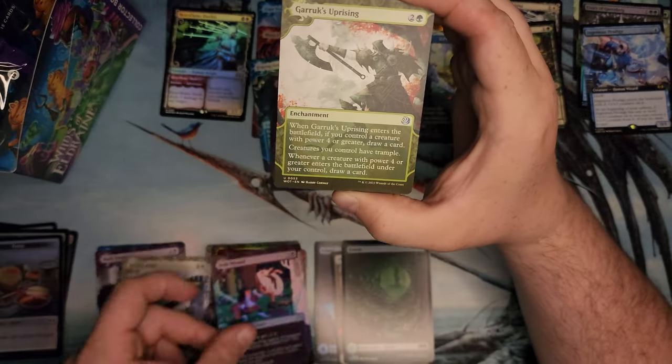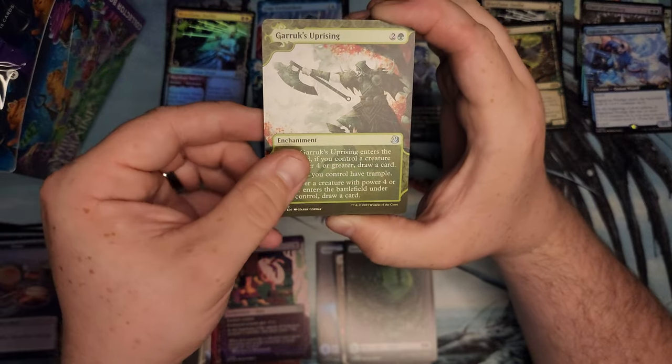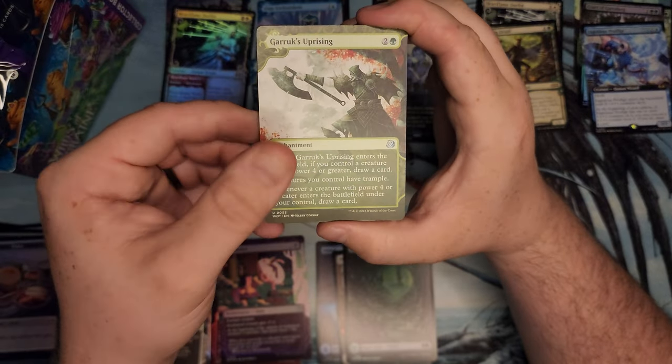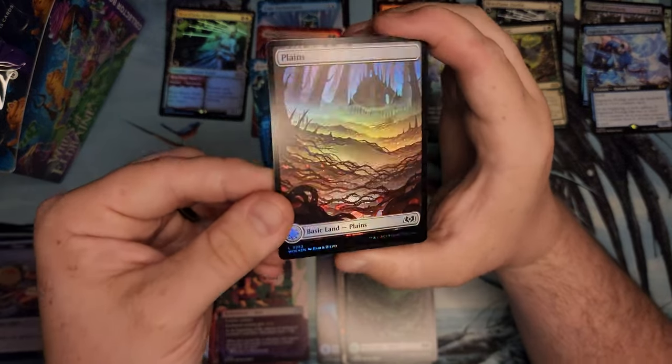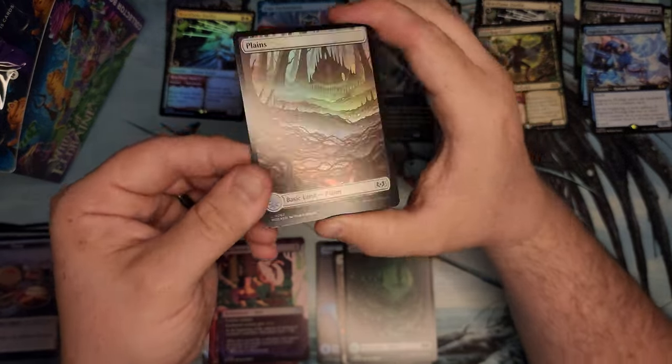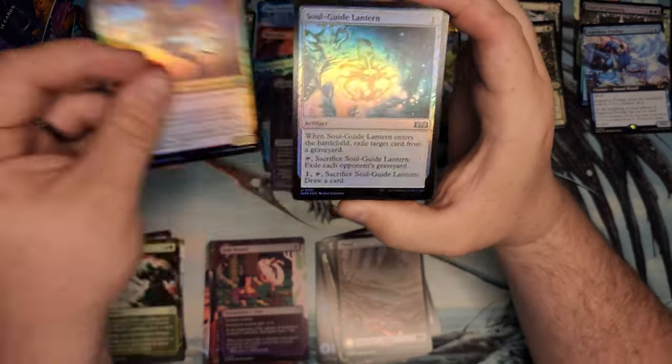Stab one looking pretty good. These... I don't know what art style that is — he's stabbing a jelly donut, that's hilarious. But they look a lot better in person. Much like these basic lands — I don't know what they did on these, but the colors just pop. They look good. They just curl bad.